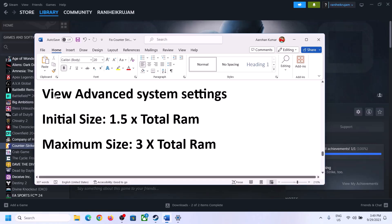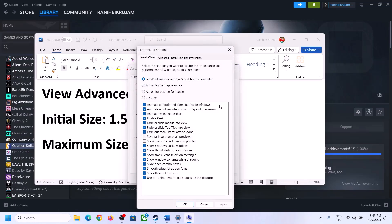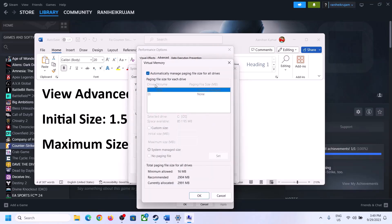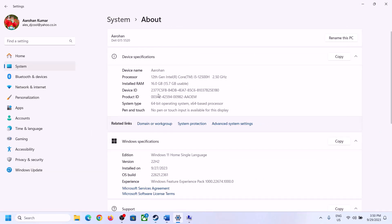The next step is to increase the virtual memory. Type 'View Advanced System Settings' in the Windows search box and click on it. Click the first Settings button, go to the Advanced tab, and click Change. Uncheck the box that says 'Automatically manage paging file size for all drives,' then select the drive where the game is installed. Put a check on Custom Size. The initial size is 1.5 times your total RAM — you can check your total RAM in Windows Settings under System > About.